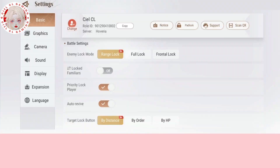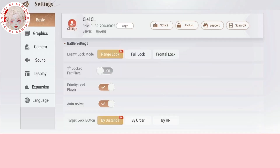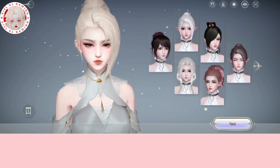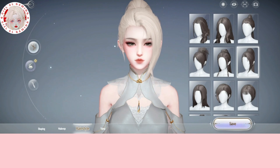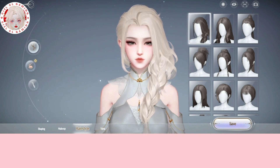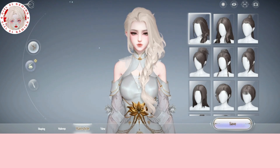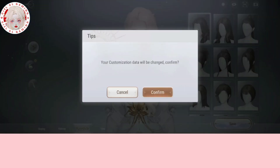Go to settings and press the change character tab. Press the disguise button and you can customize your character. But here's the trick — now I'm going to choose the side break that I want to unlock. It wasn't unlocked in my wardrobe earlier on, so I'm going to proceed with this color and save it.